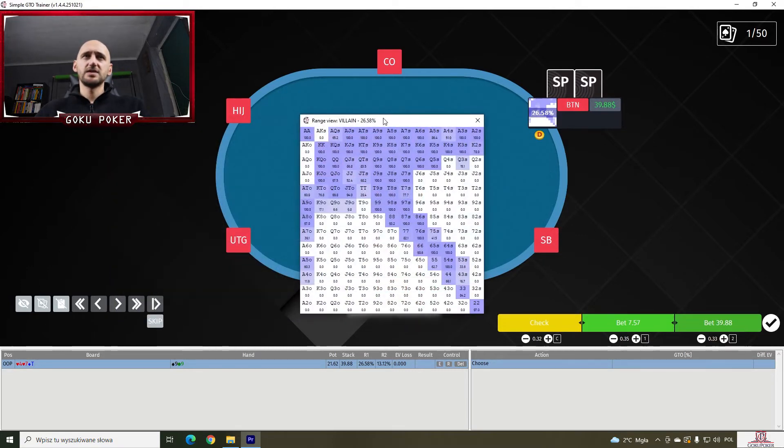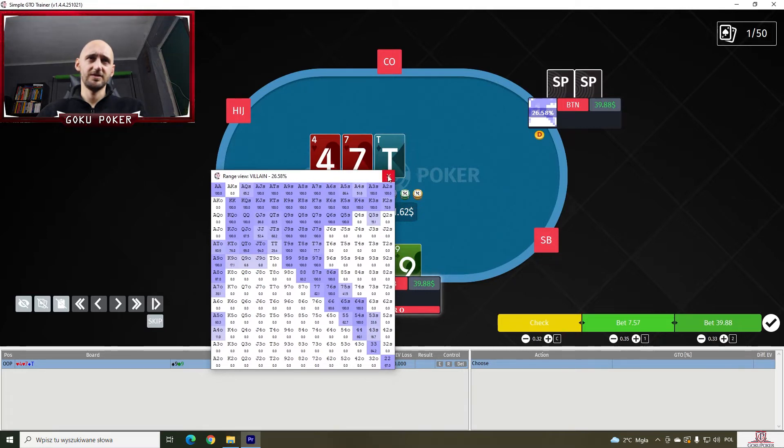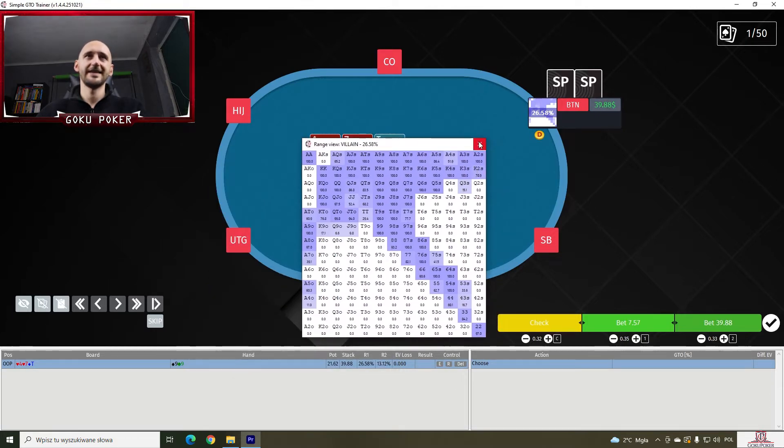And the villain's range on the button — here's what he's calling with. He's calling with all suited aces except for Ace-King suited, and just half of Ace-4 suiteds. When it comes to the offsuit hands, we see Ace-6 off, Ace-3 off, Ace-2 off, Ace-4 off. So he's not calling with many offsuit hands — only calling a little bit. I probably should not focus on this too much because you guys can just briefly take a look and see it.